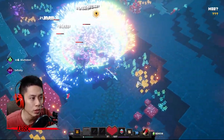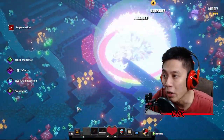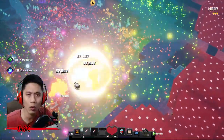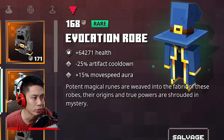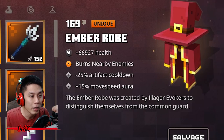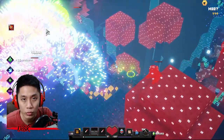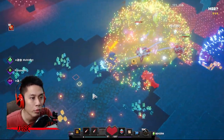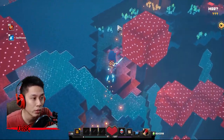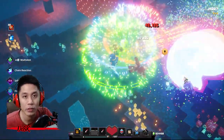One more thing: you don't need a unique armor to make this build powerful. For example, you don't need to have the Amber Robe specifically — Evocation Robe can do the same job. It just doesn't have the ability to burn nearby enemies, and that's not necessary since if monsters can get close to you, you're dead anyway. If you can get the unique one, that's a bonus.